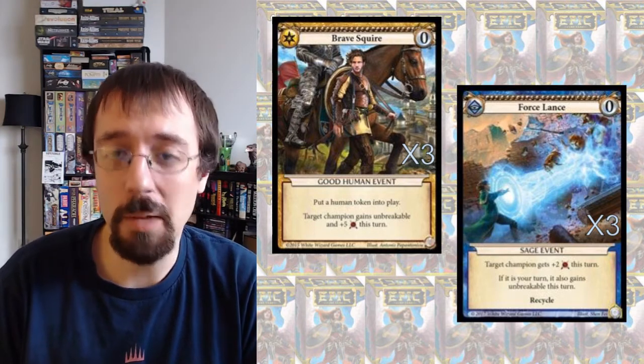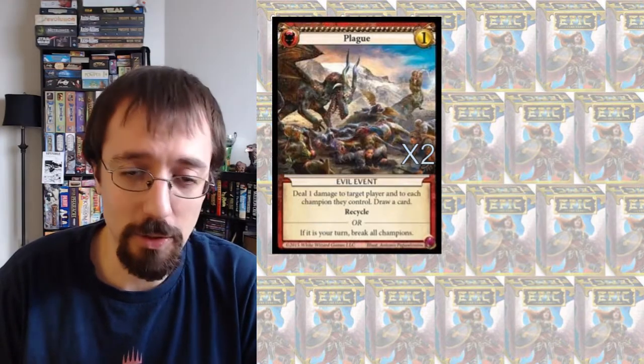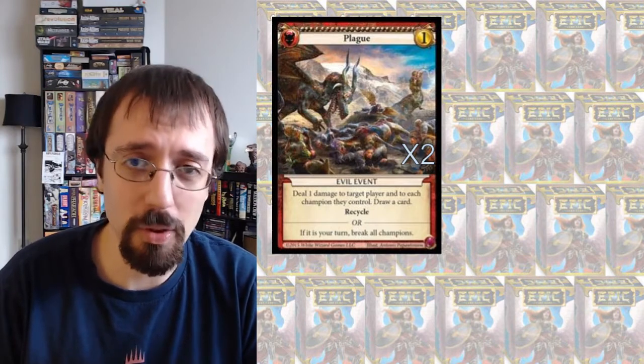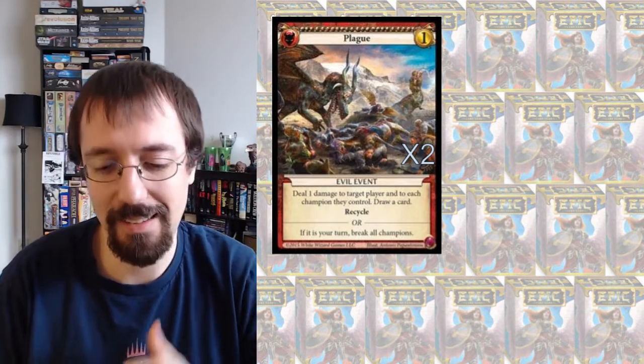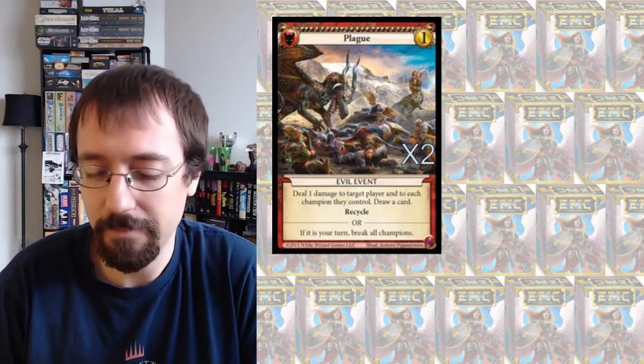In addition, with all these Unbreakable effects, we have two of Plague. So instead of playing my Gold Dragon on my turn, I can make my guys Unbreakable, then break all champions to clear your board, and then attack with my big guys — possibly with Righteous if a Gold Dragon survived from the previous turn. Really powerful.